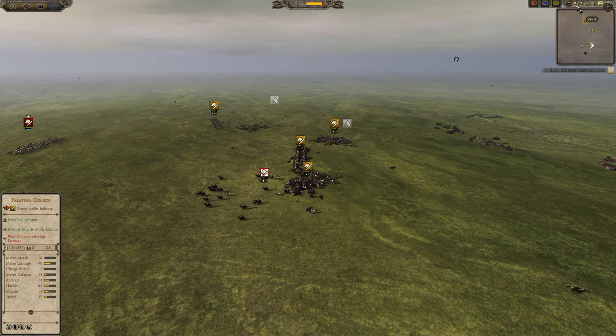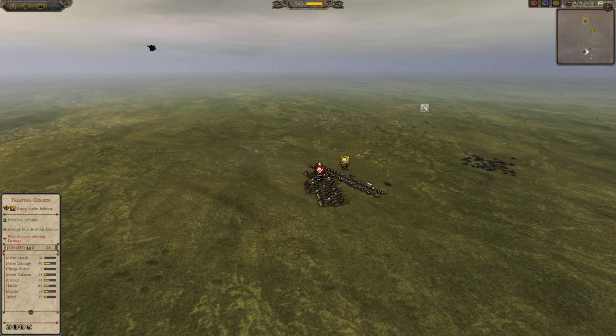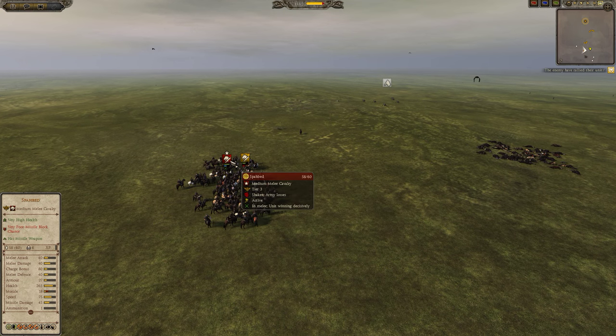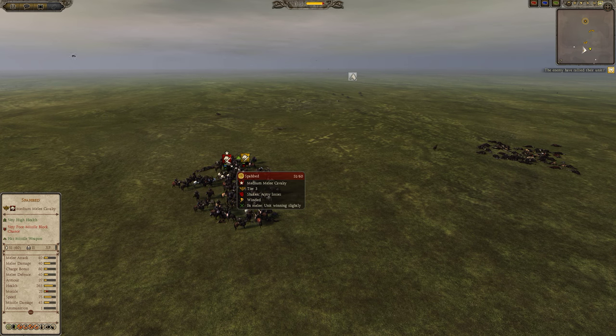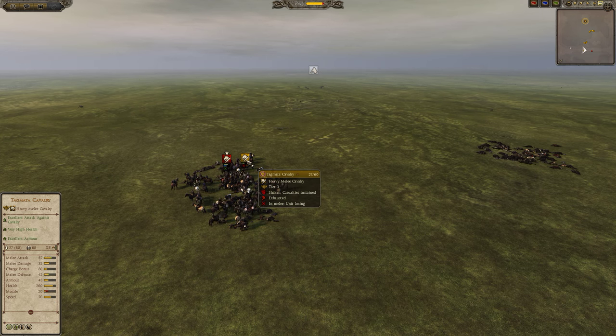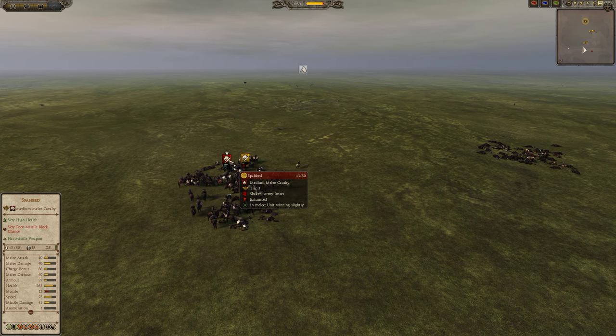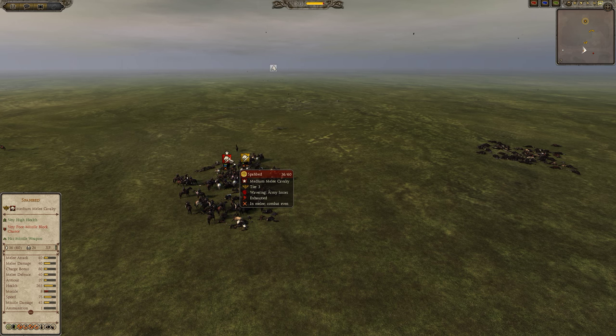There is another fun tactic you can use against the Tugmata. Just for fun here we're charging a very depleted Tugmata cavalry into the Sparbed — a very expensive general's option for the Sassanids. And the Sparbed is only winning slightly against this exhausted depleted Tugmata cavalry. The Tugmata cavalry is doing a lot of damage to the Sparbed and it's actually going to take it down to about half strength before giving up the fight. So Tugmata cavalry is absolutely ridiculous.